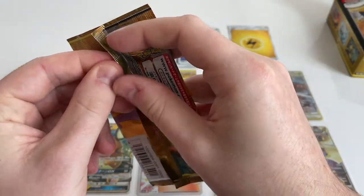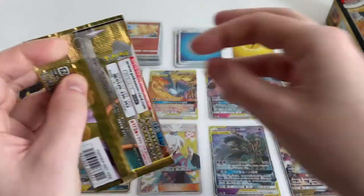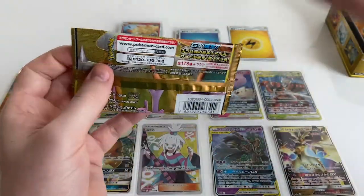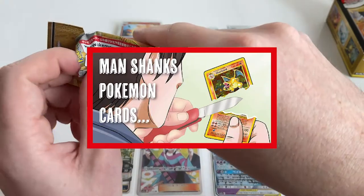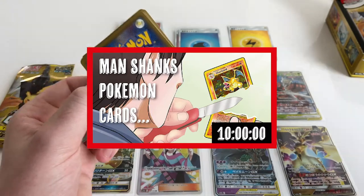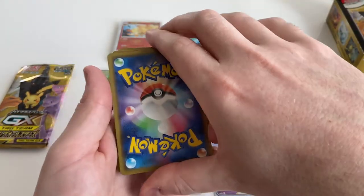I couldn't think of another Dragoon name — Dorothy was the closest. Drakey. Drakey boy. Oh you're knifing it — slice those cards. Man shanks Pokémon cards.